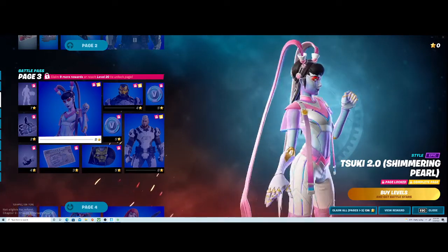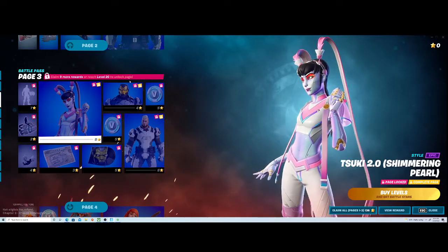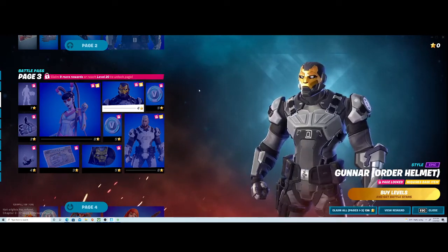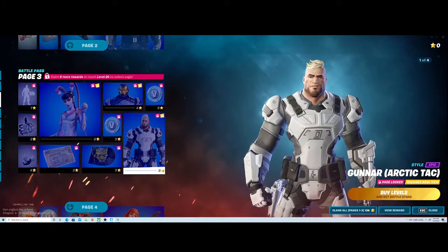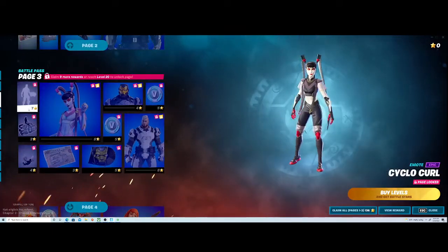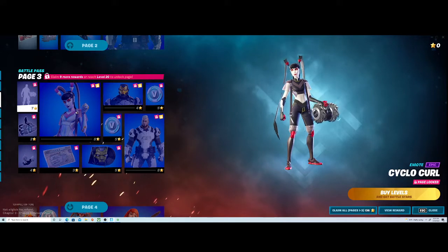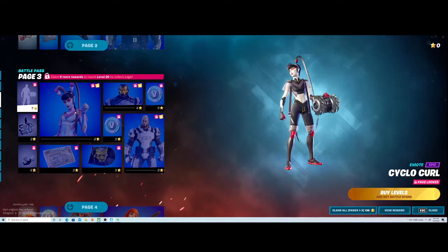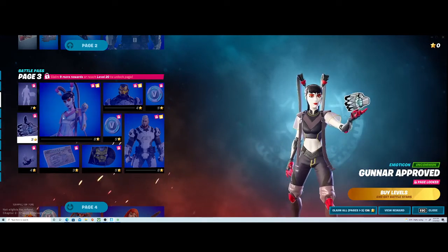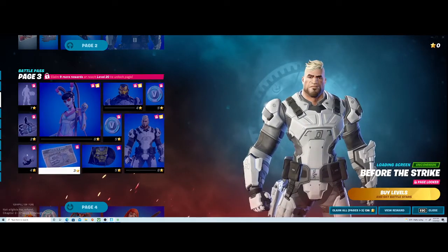Who's this? Suki 2.0 Shimmering Pearl — is this a style or a different skin? I don't know. A Gunner Order Helmet — this guy looks snazzy. A Gunner Arctic Tack — I don't like his teeth. A Cyclo Pearl. I don't like his teeth, I don't know. Gunner Approved — oh, it's animated! A Chain Palms contrail — that looks nice.